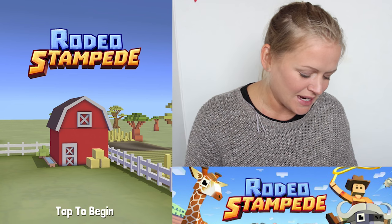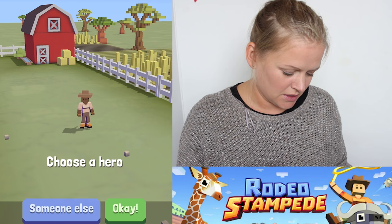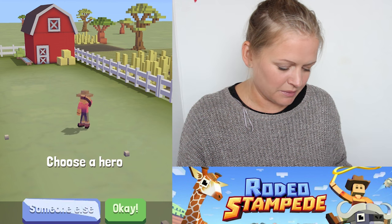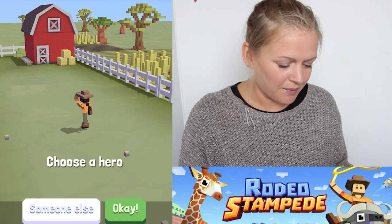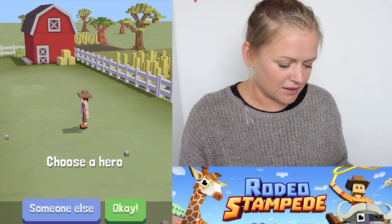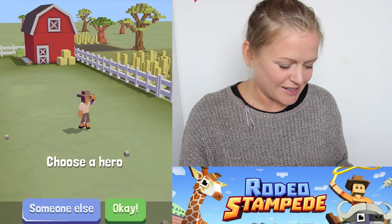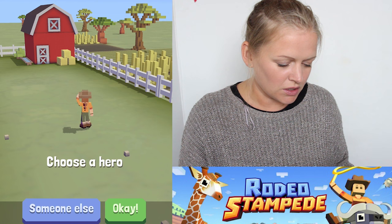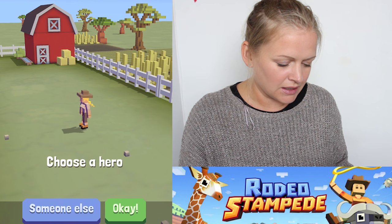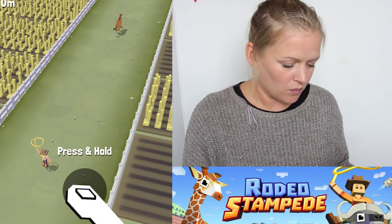Let's go ahead and get started. Okay, choose a hero. I want a girl with blonde hair please. I don't like that I just have to spin - I want to be able to just choose. Girl with blonde hair, yes there we go. I don't really like her clothes but okay, we'll go with that.